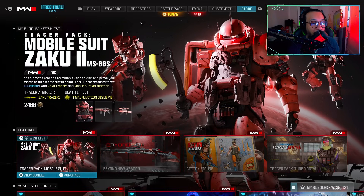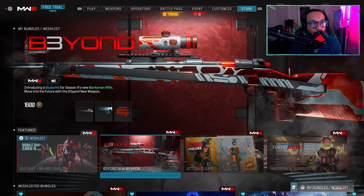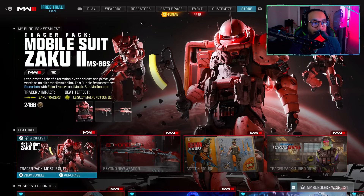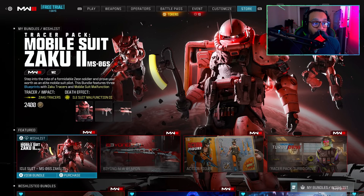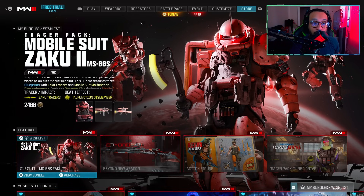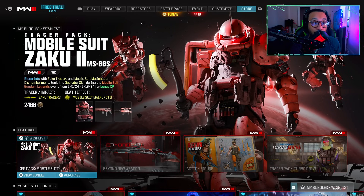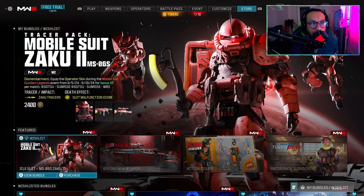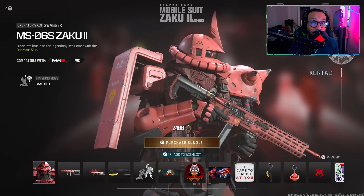The bundle description says: step into the role of a formidable Zeon soldier and prove your worth as an elite mobile suit pilot. This bundle features three blueprints with Zaku tracers and mobile suit malfunction dismemberment. Equip the operator skin during the Mobile Suit Gundam Legends event from June 5th to June 19th for bonus XP per match. This is a jam-packed bundle so let's get through this as quickly as possible.